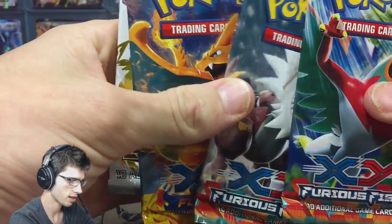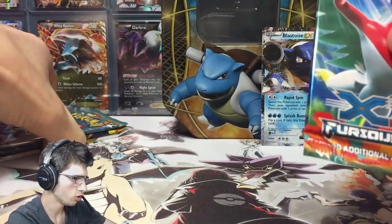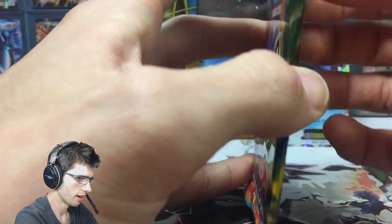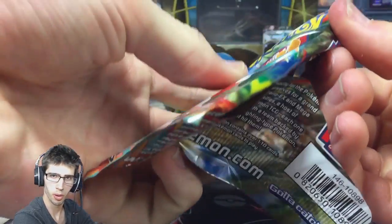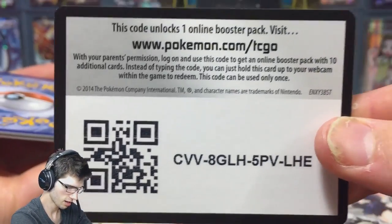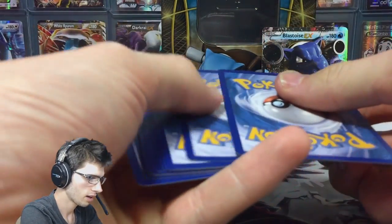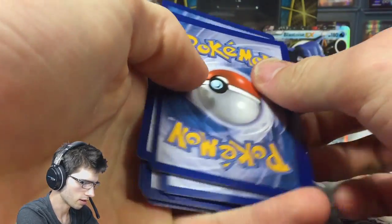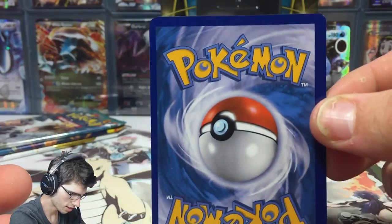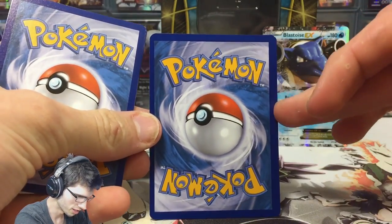We're going to go from Furious Fists into Legendary Treasures, starting off with Hawlucha today. In my last tin, the Venusaur tin, we did manage to get some good pulls - I'll leave a link in the description below if you want to check that out. There's the code, enjoy. We got some nice stuff, and whoa - that rare is crazy miscut! See how the left side is ridiculously smaller than the right.